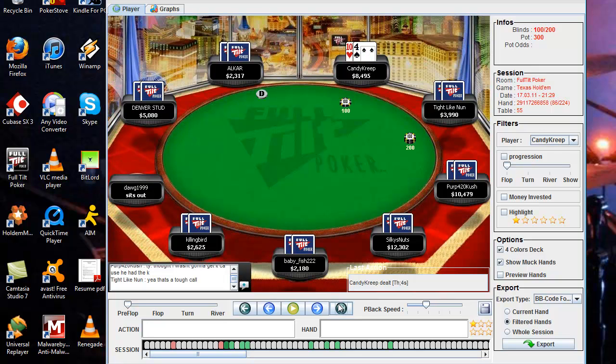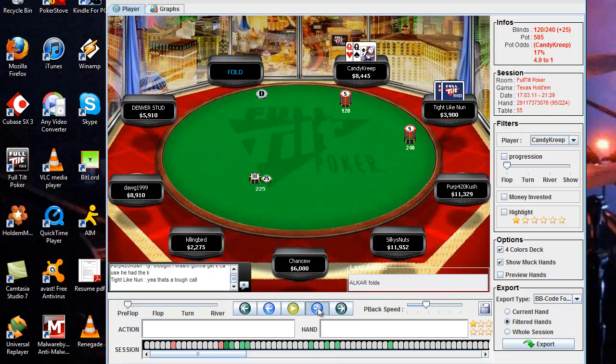We don't get too many playable hands for a little while. Someone raises and we can't call with ace-jack. Then we get queens, it folds to us, we raise, and he folds — nothing major there.